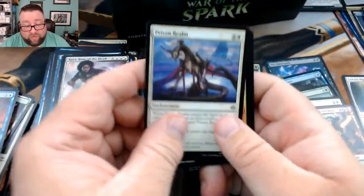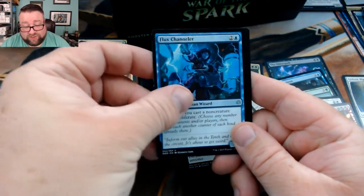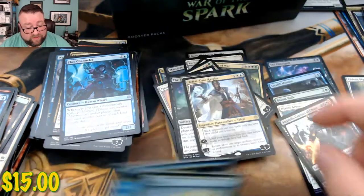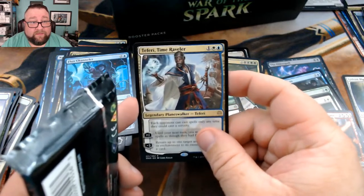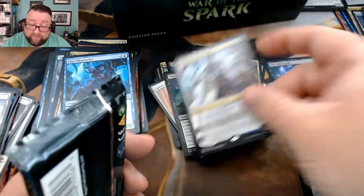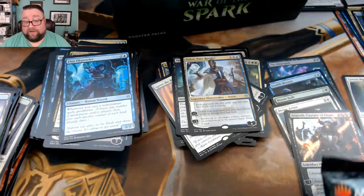We got another Prison Realm, Mayhem Devil, Flux Channeler, and then Teferi — that's not too bad, Teferi's kind of good. Although, compare him to the old Teferi art — he got really gray. Whatever happened has not been kind to him; he did not handle it well. He probably just had kids — that's probably what happened.